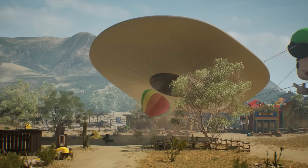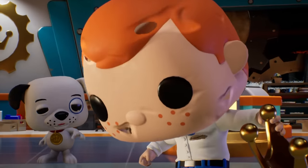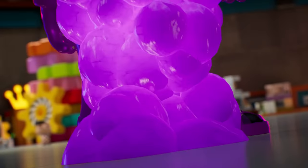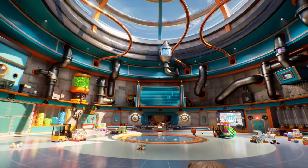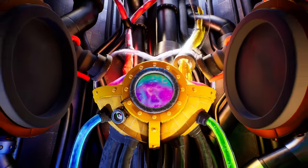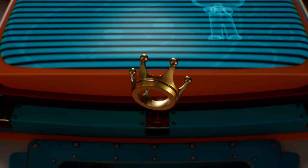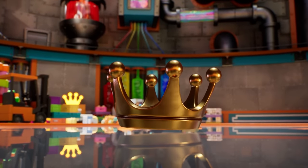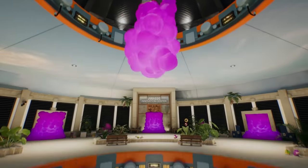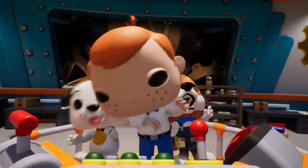One of the biggest challenges for the developers was translating the iconic Funko Pop figures into dynamic video game characters. With their large heads and small bodies, movement was tricky. The team spent countless hours experimenting with everything from how the characters jump to how they express emotion using their signature blank faces. The solution was to lean heavily into exaggerated body movements and clever animations to bring these figurines to life in a way that's both fun and familiar to Funko fans.